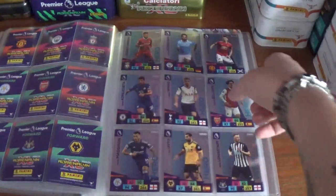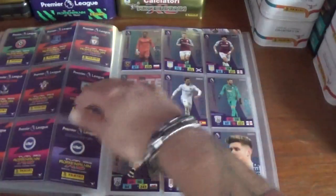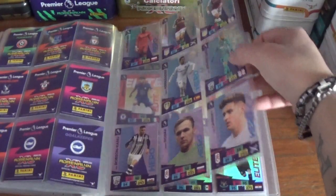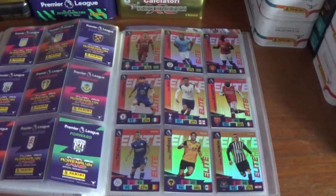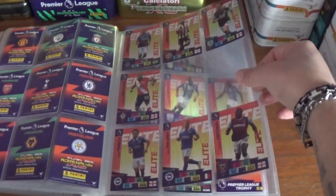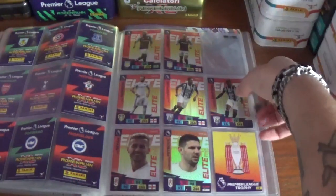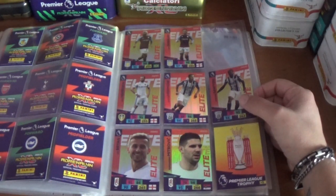Now on to the heroes — this page is complete. Missing one top left on the next, and one middle left on that page, so not doing too badly there. On the heroes elites, we have a full page here, then missing two on the centre line on that page and just one in the top right corner there.